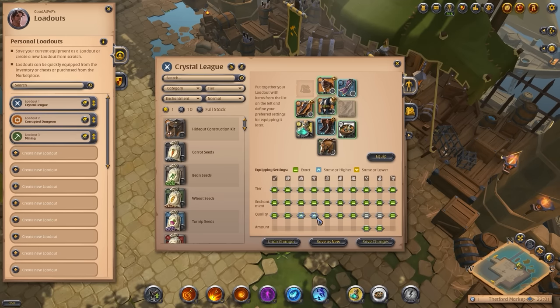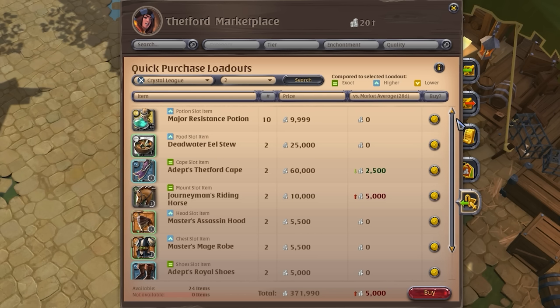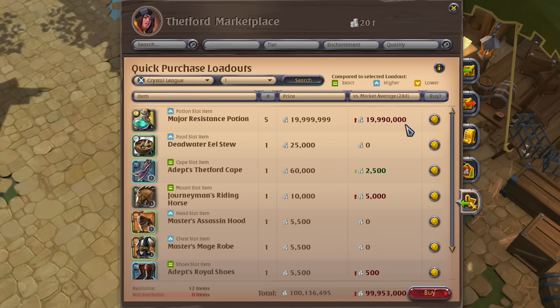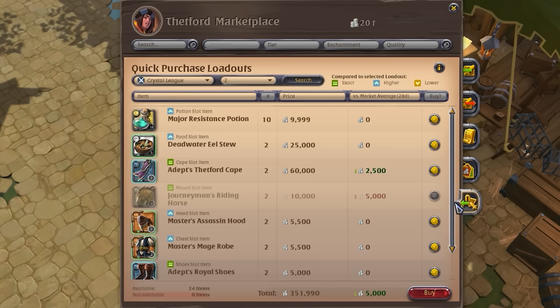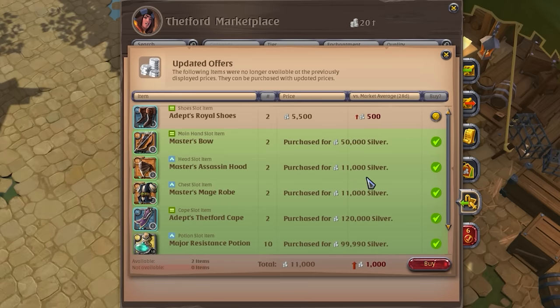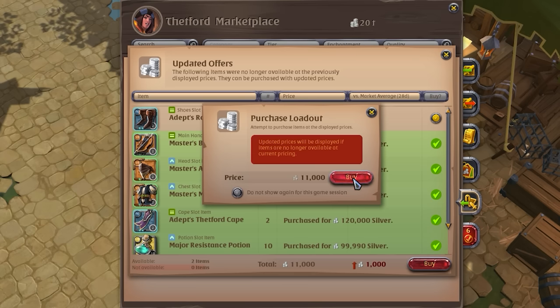If set up correctly, you will be able to purchase alternatives if one or more of your items are currently not available. Once the search is completed, the marketplace will show you a summary of all available items, including any alternatives. This summary tells you at which price an item can be bought, as well as how much higher or lower that price is in comparison to the market average of that item. Every entry in the list can be toggled to buy or skip, so it may be useful to keep an eye out for entries with largely inflated prices and decide not to purchase those if you're on a budget. While the summary nicely lists all of your loadout items, it does not reserve the items for you. This means that in the process of purchasing the items, someone else may have already purchased one or more of them. In this case, the marketplace will open a new screen listing the items that were successfully purchased, as well as alternative suggestions for those items that were no longer available. Here you can decide whether or not to purchase these alternative items in order to complete your loadout.